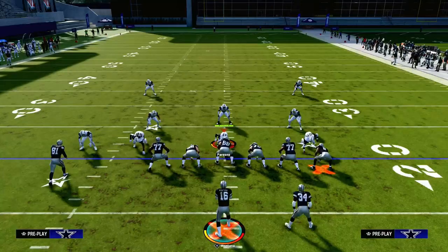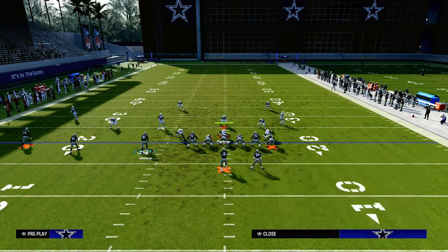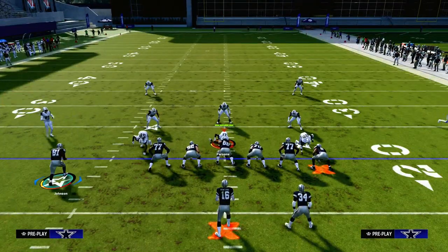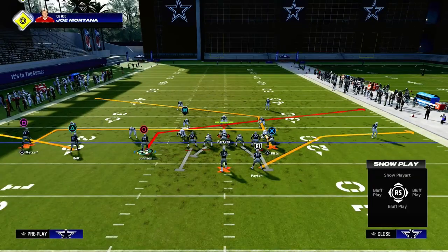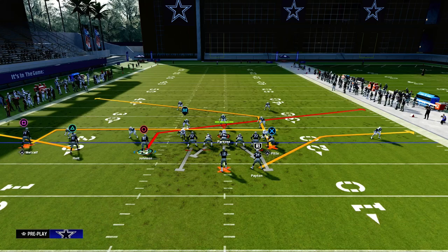It's very, very good against man. Now you might ask: okay, it looks pretty good against man, but what is it going to do against zone coverage? We're going to take advantage of the fact that in this year's game, there are a lot of holes in zone coverage underneath because they're trying to make it harder to get one-play touchdowns.